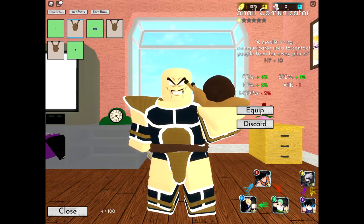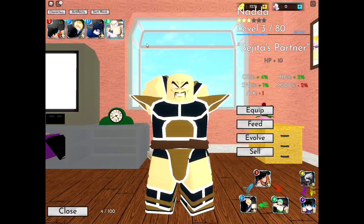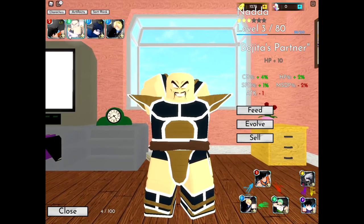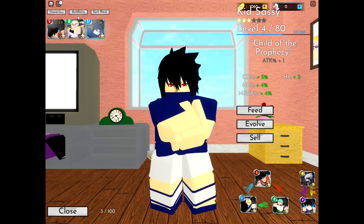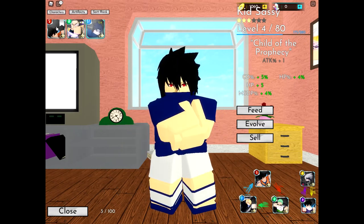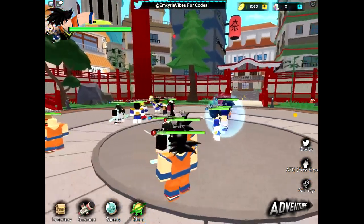I'm going to equip this — this is the best one I have. Going to equip and swap to Sanji, feed Sanji, and now we have all the artifacts equipped. If you click on them, you can see the artifact stats. As you go on, you'll probably get better ones.